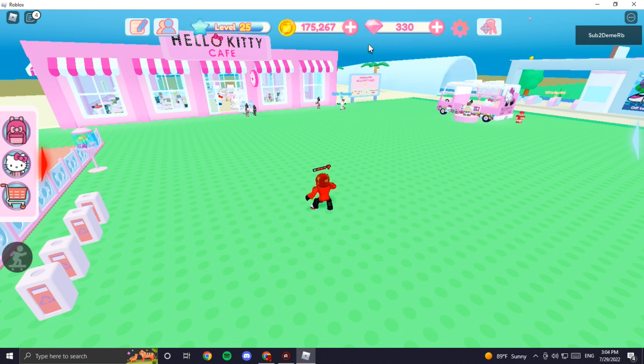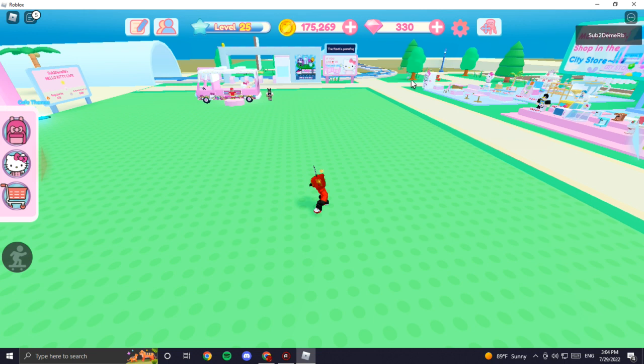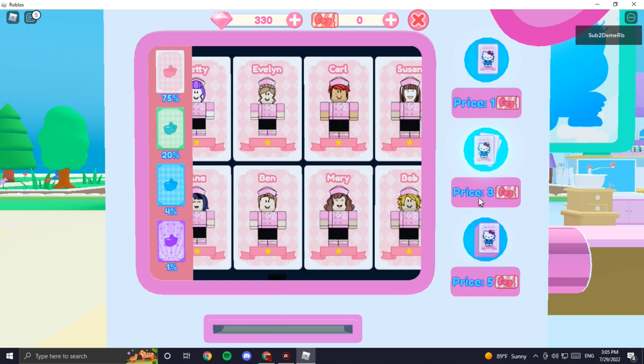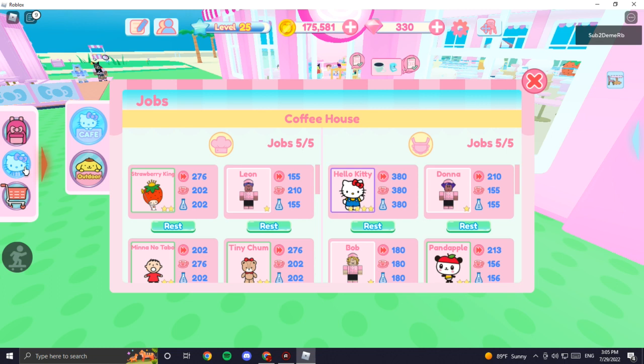When you get the tickets, just go right there and press F. When you redeem all the codes, you can spin this and you're gonna get random cards — random chefs or waiters.